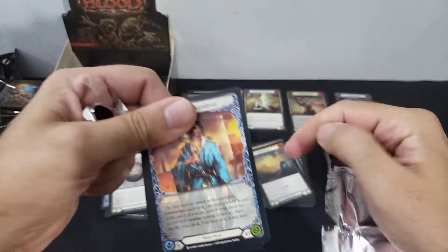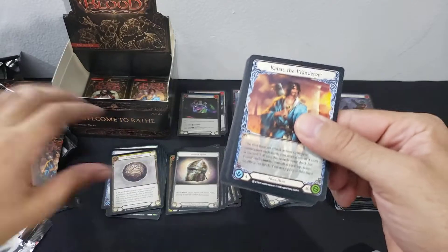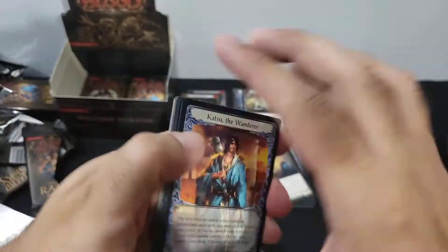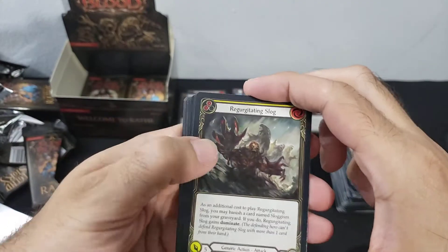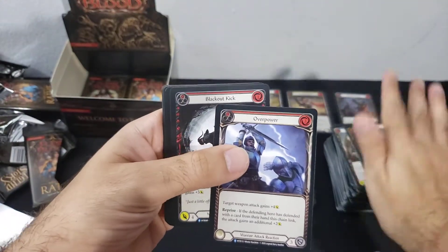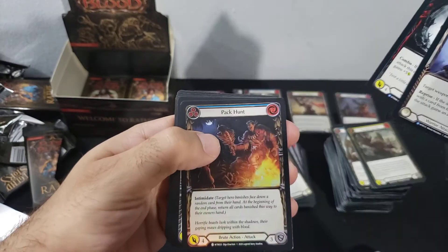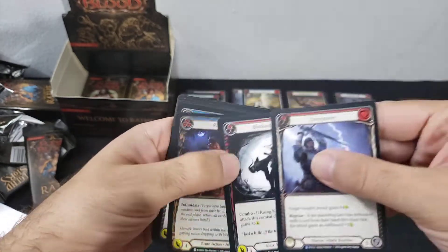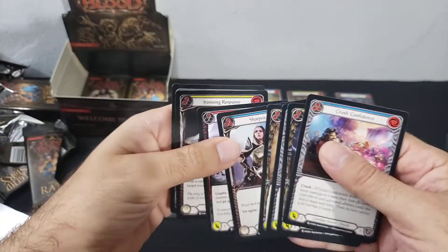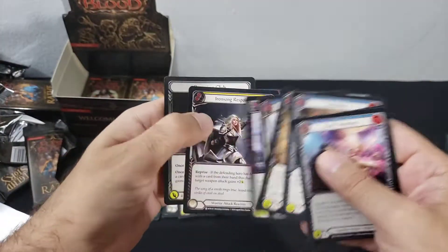There is the ninja hero — completing our heroes! We'll flip it over: three and two, Overpower, Blackout Kick, Pack Hunt. Nothing too exciting there.